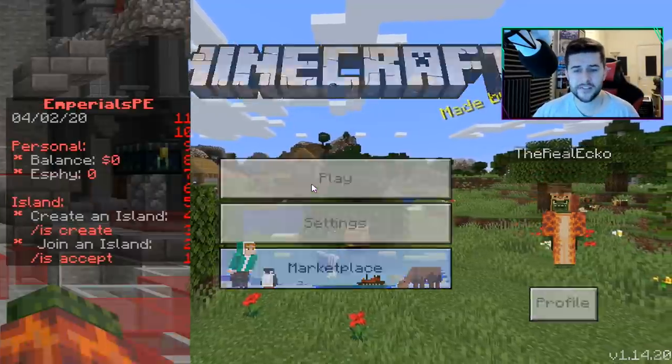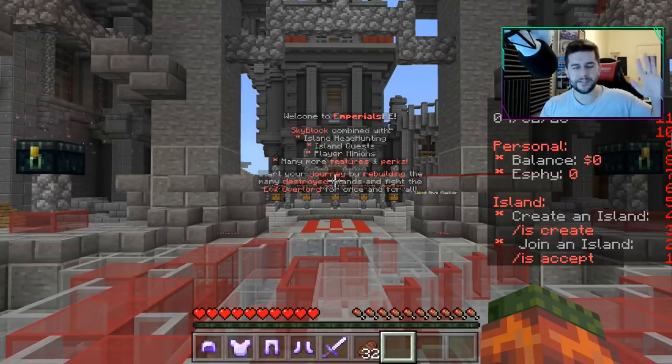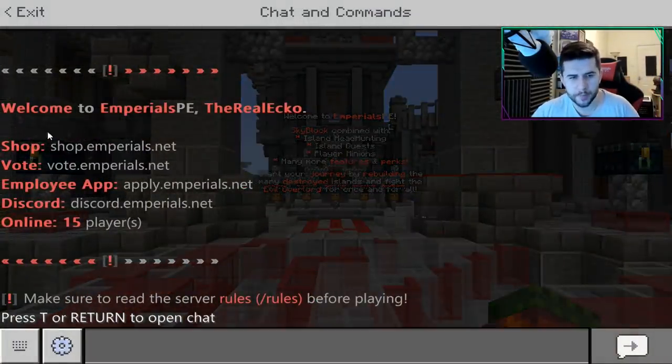Apart from that guys, let's go to the server. When you load up the server, this is what you're faced with. Top left, it tells you your name, it tells you the shop, voting, Discord. It's quite a very simple layout, which I really like.